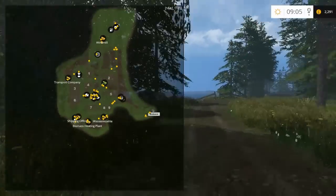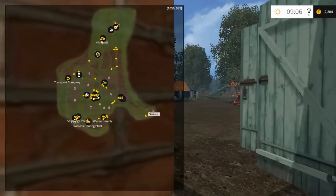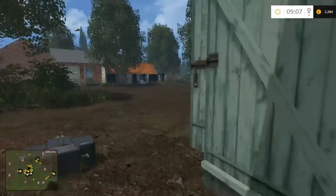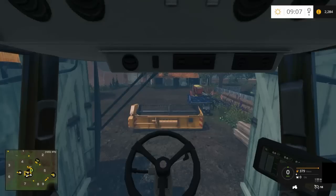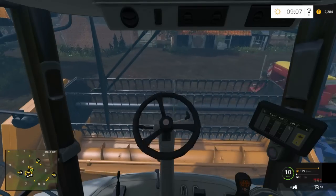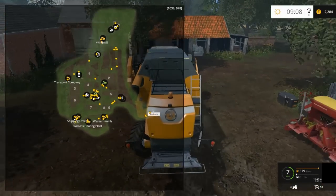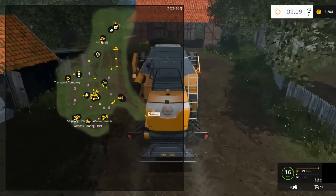We will now begin. We'll get our little combine out and get the Deutzfahrs - get a trailer on them. I like the way they're already muddy - you start off with muddy tractors, as if they've been used already. So you're joining the farm, you're not starting from the beginning. We'll get into this then - choose a relatively small field to start off with. Let's go for number eight - looks pretty good. I don't want to start off with anything too big, it will take too long.